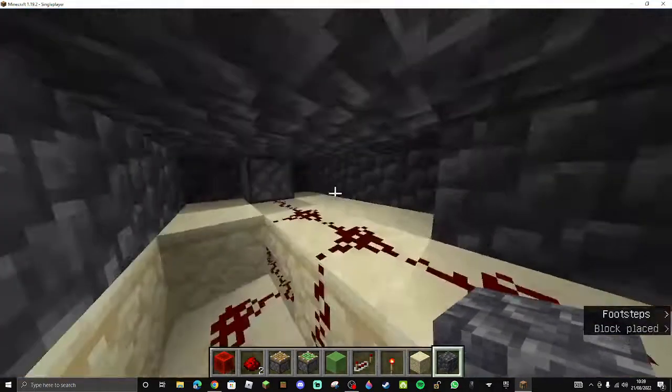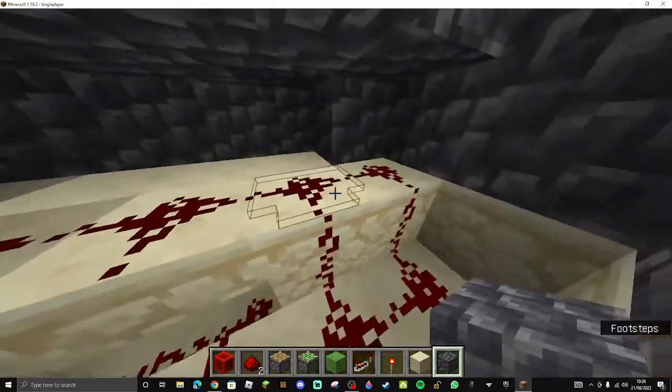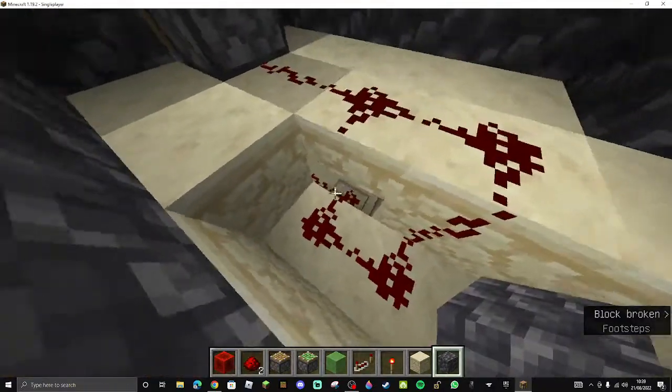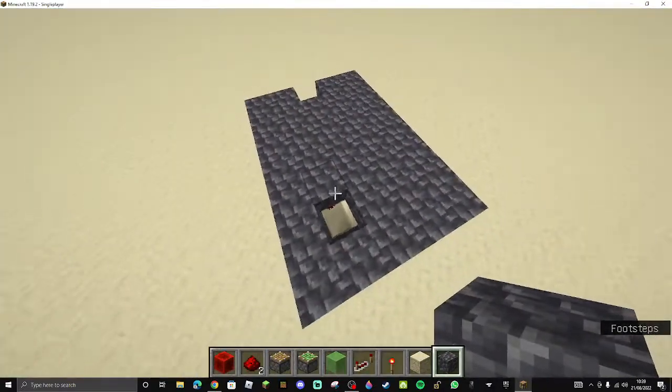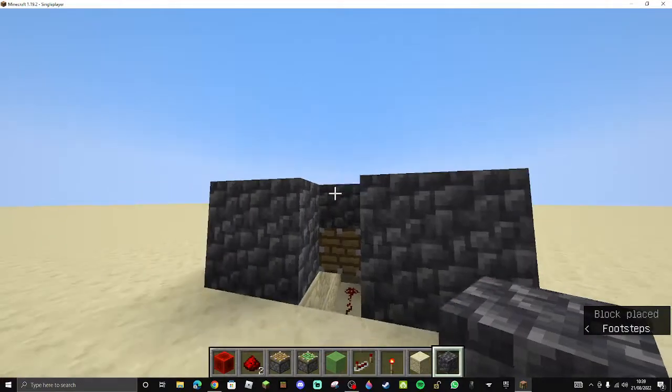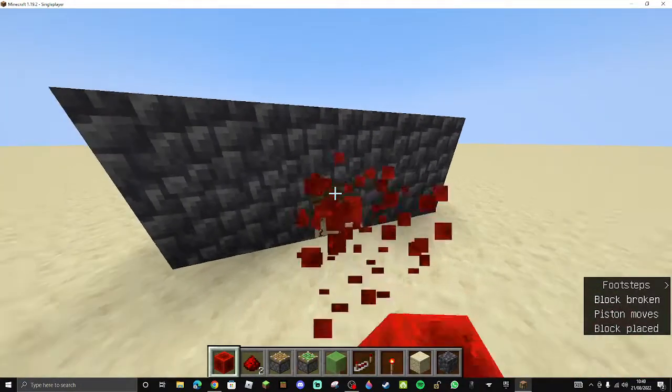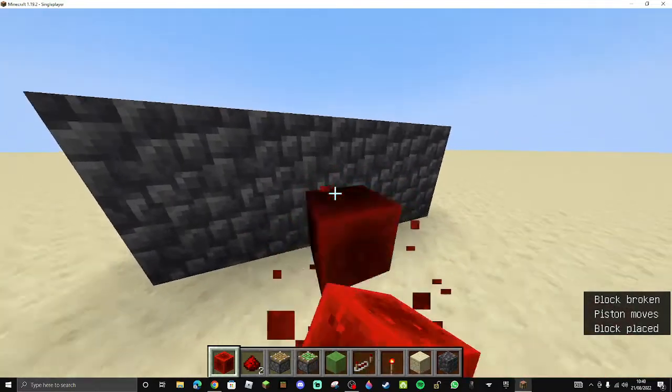So this is how the redstone looks. We'll just go along and then down. I guess we don't need that, and it'll go down and then across into the redstone. It's completely useless, but that's why it's named that.